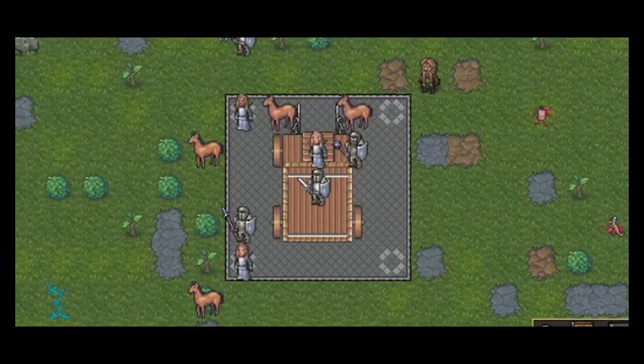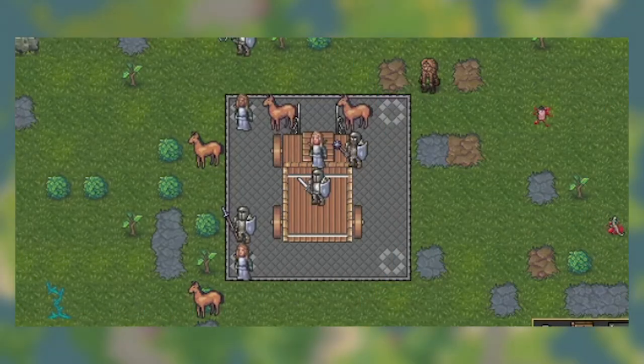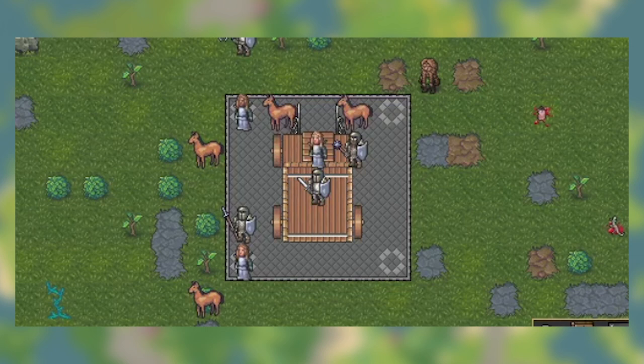The first screenshot shows a Trade Depot. The graphics are placeholder but you can see a wagon pulling up that is ready to trade, with some horses and various other people standing on their wagon as they're unloading. I'm looking forward to seeing what the actual Trade Depots look like. I actually think this placeholder looks kind of nice, but I'm looking forward to seeing it updated.